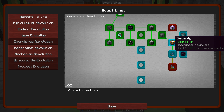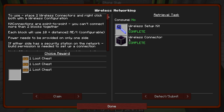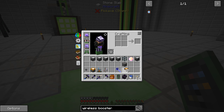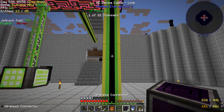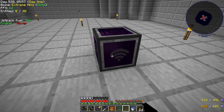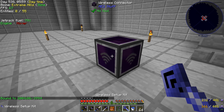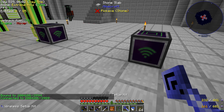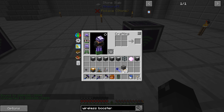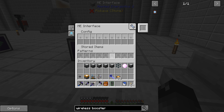We've already done this one a while ago. We made the security terminal and the wireless access point. This one here — wireless networking — according to the text, this thing is apparently similar to like a wireless dense cable. So you place one down, place one over here, and you link these by shift right-clicking. If we look at it, we can see there's a line that connects the two. I've never used this before so I'm still learning. Apparently this should be connected to the ME system. If we put something in here it should go away, and it does — we have access to everything in the AE system wirelessly.